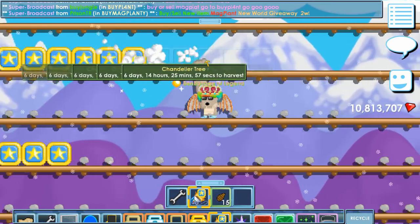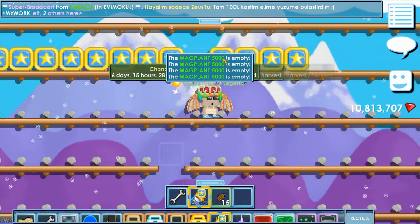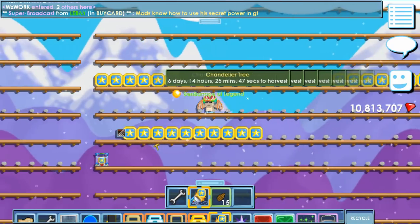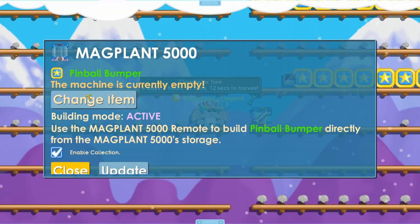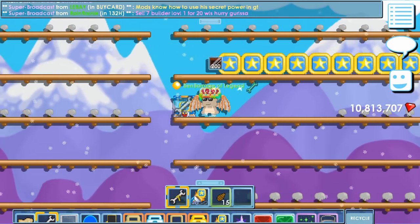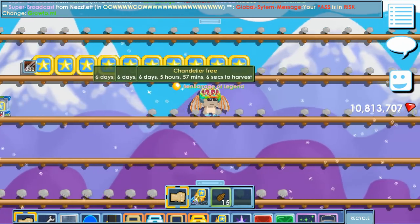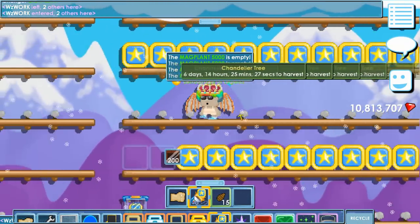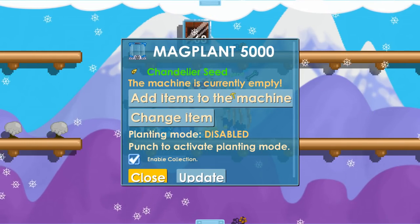For break worlds — if you want to break a bunch of pinballs, you don't have to carry 200 in your backpack, place them, go back for more, and repeat. You can just store everything in the machine. Now it's empty — that's magical. You can place all your blocks in here, walk anywhere, and place them anywhere without carrying them in your backpack.